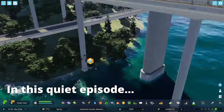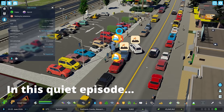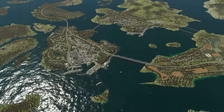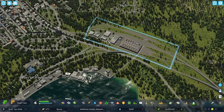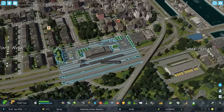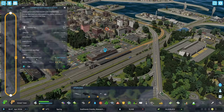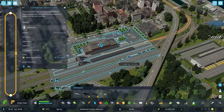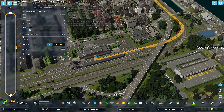Welcome back to East Haven County here on the southeastern shores of Massachusetts. In the most recent episode we built this massive rail yard so that we could actually spawn some trains in the region. As a result, we've got a single train line currently active here from the Chowder Bay train station — the MBTA East Haven Line, which goes all the way up to Boston.